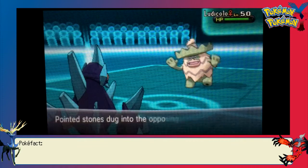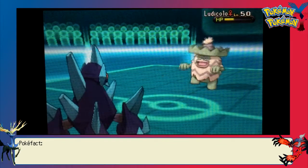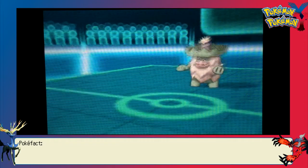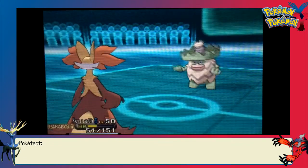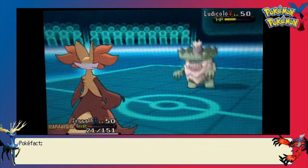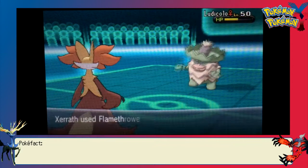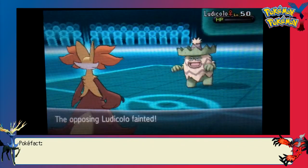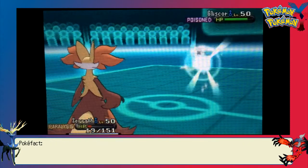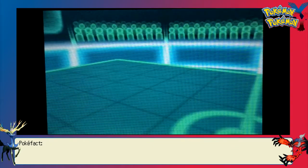I was expecting him to switch in Gliscor, which is why I went for Rock Blast — but that's okay. I get four hits of Rock Blast on Ludicolo. Based on how he didn't take those that well, this is probably a more offensive variant Ludicolo. He goes for Giga Drain and gets a critical hit — I was surprised he went for Giga Drain over the water-type move, since more of my team is affected by water than grass. Even with the critical hit he can't finish me off, and I take him out with Flamethrower. This unfortunately gives him a free turn to bring in Gliscor and get a free Toxic Heal recovery.